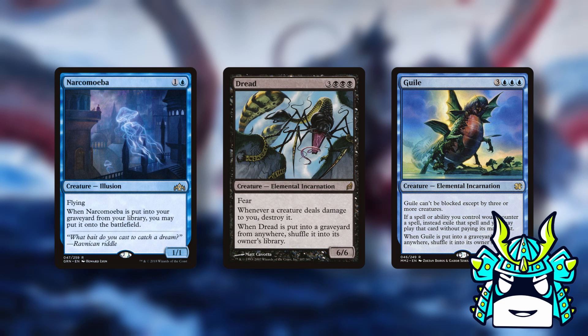Dread and Guile both shuffle into your deck when they get milled, so they'll get you free zombie tokens from Tormod, and you can still reanimate them with Garuda because Garuda's ability is... weird.